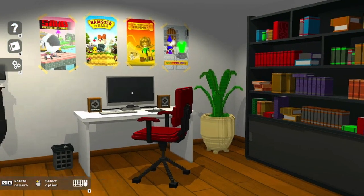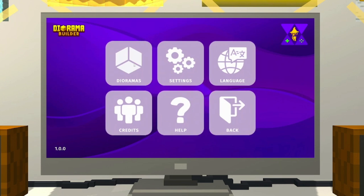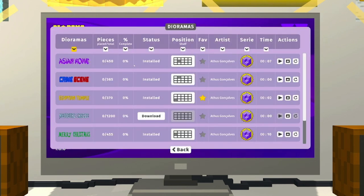Let me just check out what this computer is all about. If we want more dioramas, we can download at least two more, and it saves your progress, which is really nice. So if I stop midway through, I can see where I'm at and go back. Love that. You can favorite them, and it shows where each one is on the shelf too. You can literally just select a diorama from here as well, and it shows you a preview.